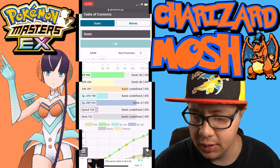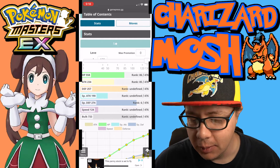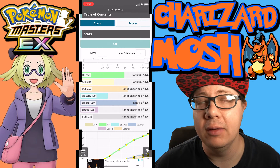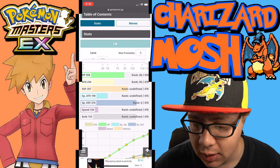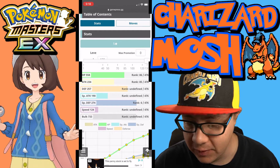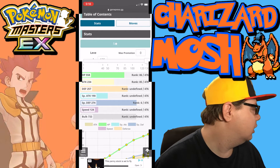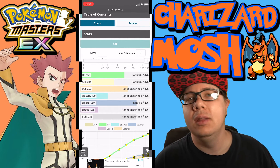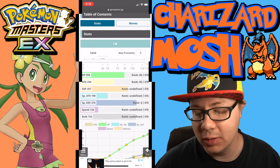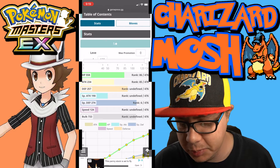The base stats at level 130 — so not really accurate to what's in the game right now, but this gives you a good idea. HP is 558, physical attack is 234, defense is 257, special attack is 190 — very low — and special defense is 274, ranked sixth out of all sync pairs in the game. So it's got a very high special defense and is a really good support tank overall. Speed is very low but the bulk is very high.